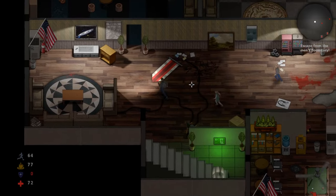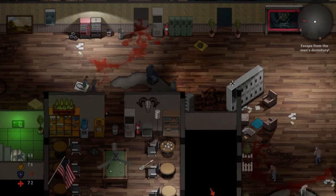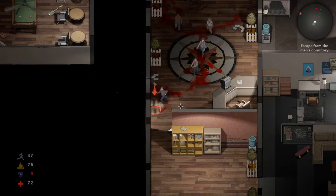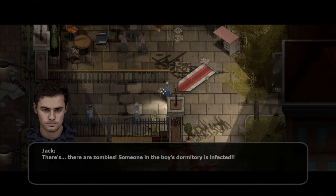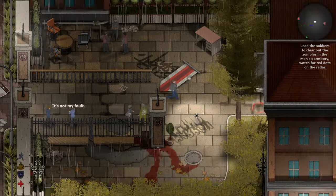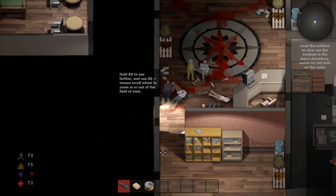Oh crap, press the right mouse button to push down zombies! Get out of here! Oh shit — escape the dormitory! Okay, this is an interesting take so far. Made it out. Help, help — there are zombies! Someone in the boys dormitory is infected. Damn it, hurry, lead us there to check. Let me get all the infected here — pay attention to the red dots on the radar. I don't think I have a weapon.